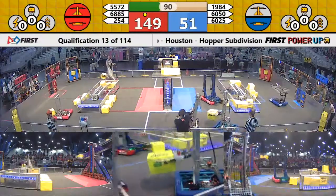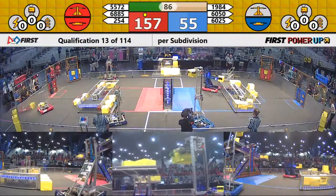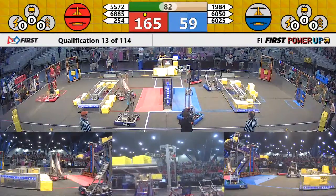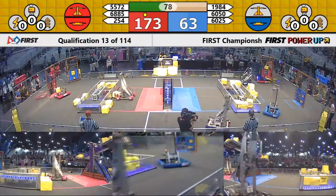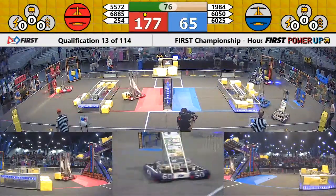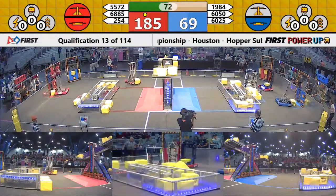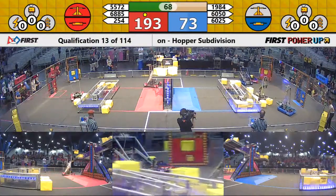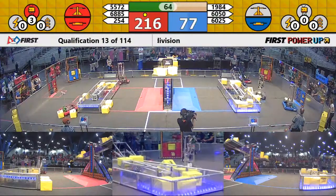Red Alliance machine 2-54 trying to neutralize that opponent's switch. They've got two cubes up there, now a third, but Blue Alliance still in control of that home switch. Red Alliance sticking away at two points per second, but 2-54 is under heavy defense right now. 1984 not letting them out of that corner — strong defense being played by that Blue Alliance.